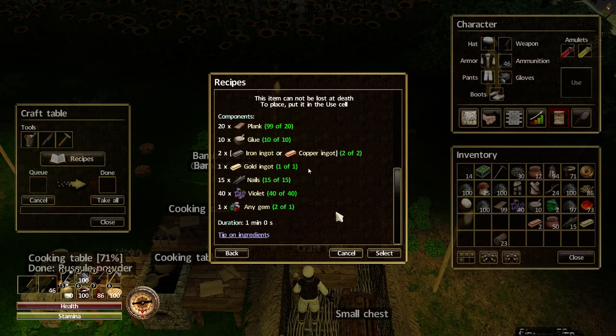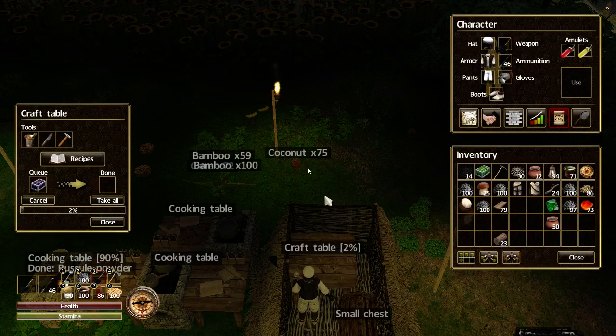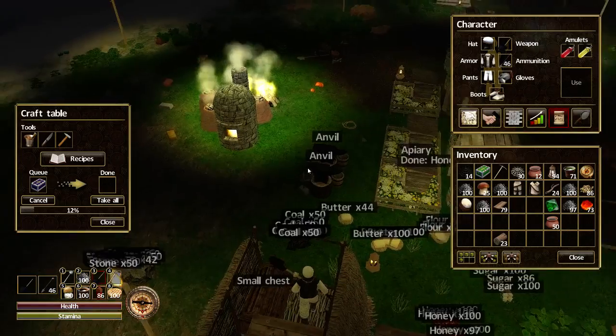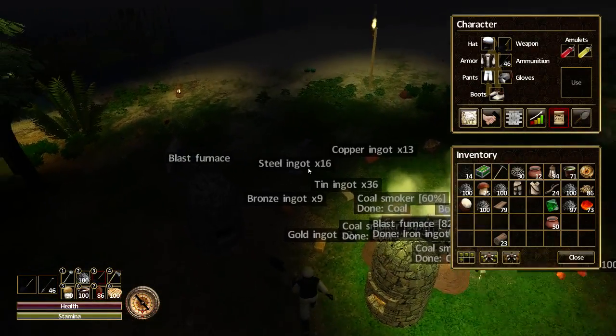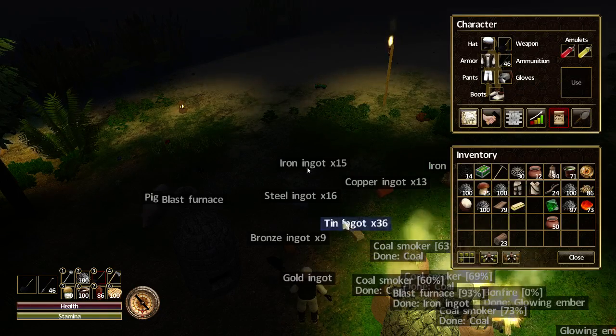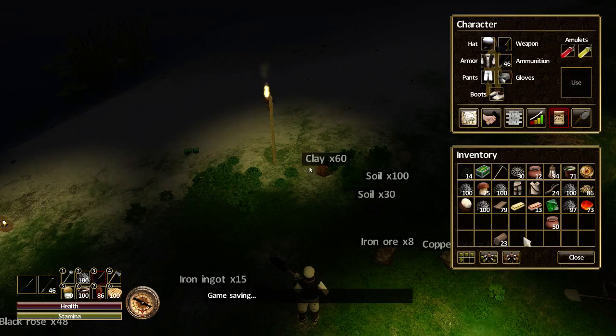We'll click that. We're ready — let's select. I'd like to do 2 actually, so I do need to do another one, because that's just going to give me 1. So let's go get another ingot of gold and another 2 copper.